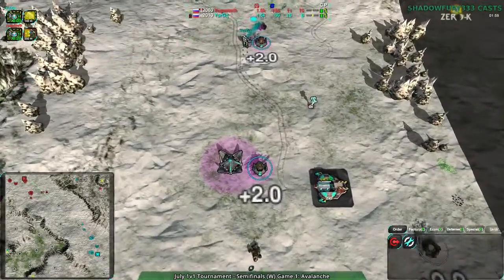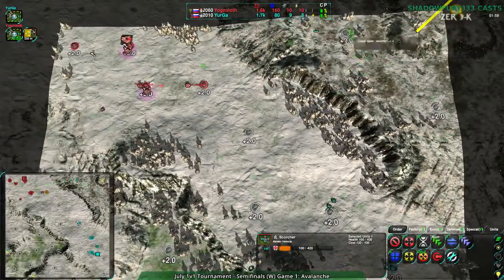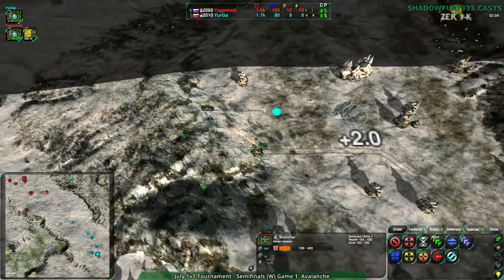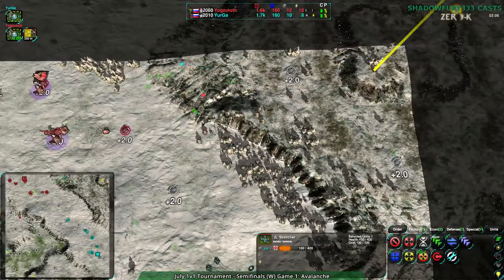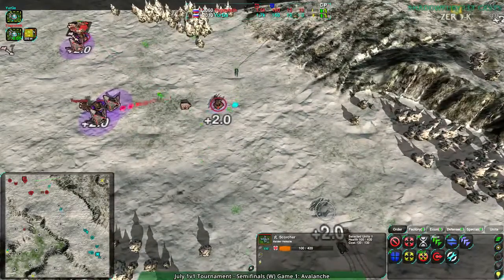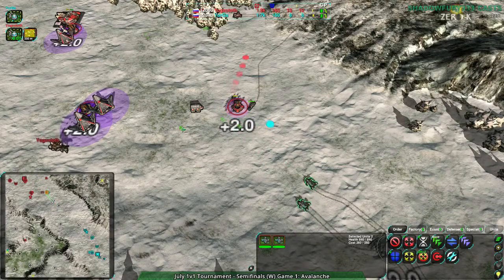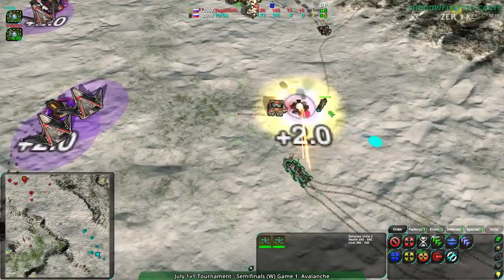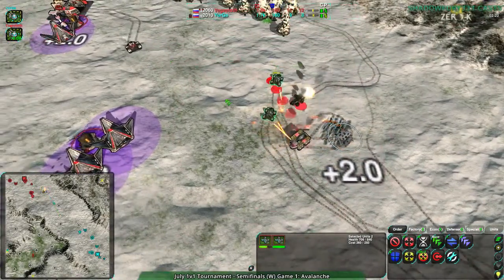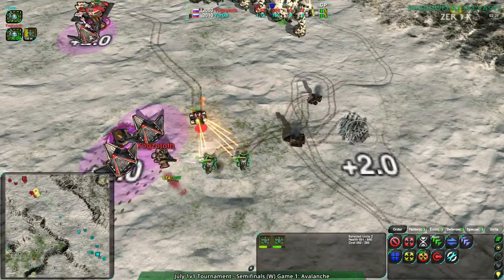Yurga's not out though — they can still micro back in and get their units in. They are aware of what's going on in the north. It looks like they were trying to attack from the north and center. Counterattack from Yurga. Every building explosion causes damage — don't be too close to buildings when they explode. For a dart with only 120 health, that's hardly any health.